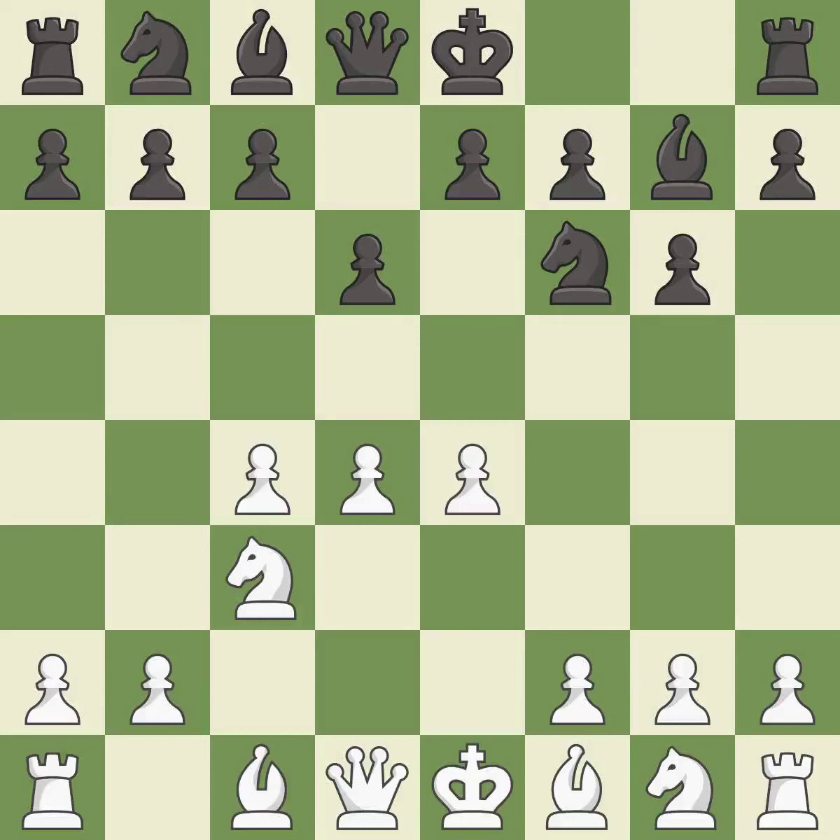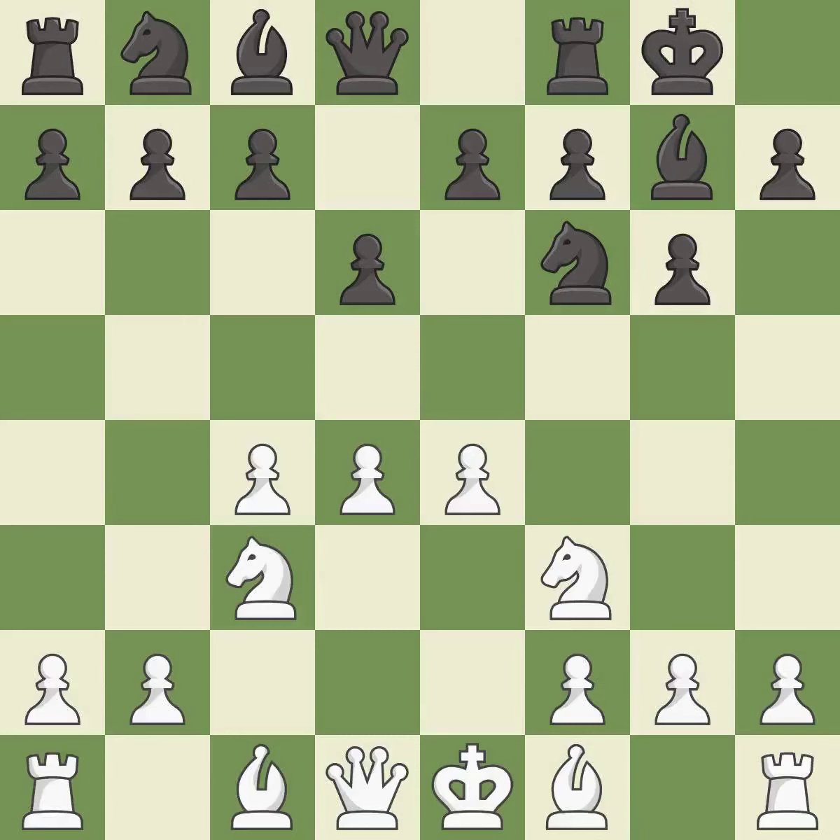d6 controls the e5 square and allows the light-squared bishop to develop. Nf3 supports the d4 pawn and puts pressure on the e5 square. Castling gets the king out of the center and activates the rook.